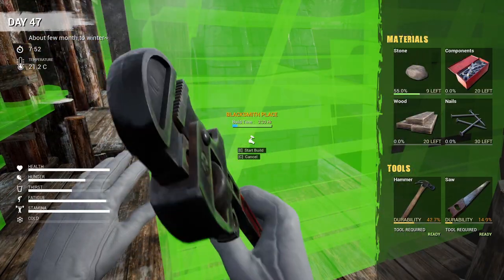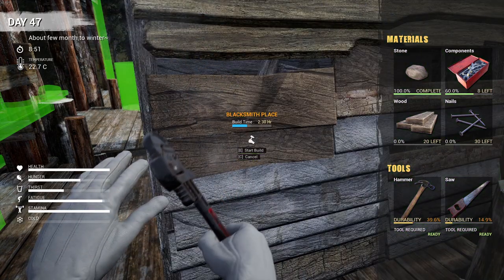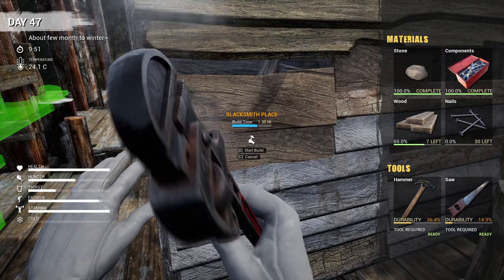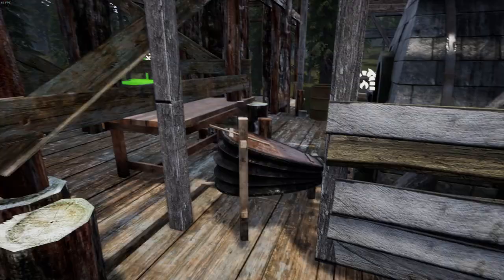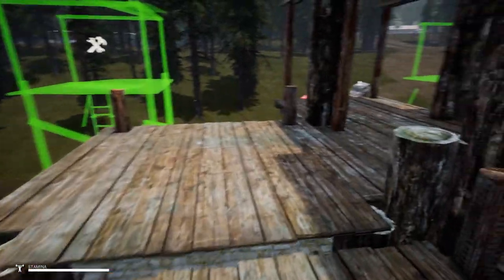I have all the materials put together and I think I'm using up the last of my wood. So I think I'm probably going to need to go back to the other base, the other cabin where the saw bench is and get a bunch of wood in there. There we go - making some more wood out of the logs.